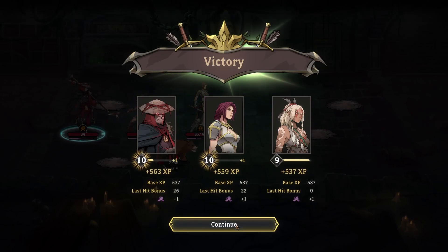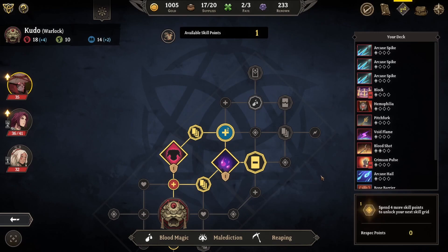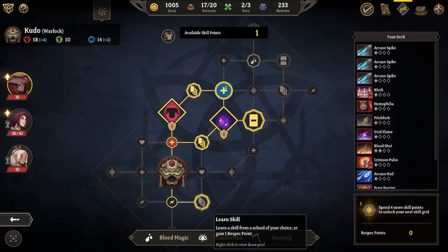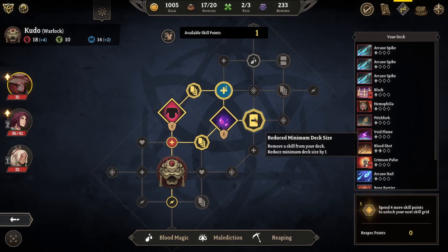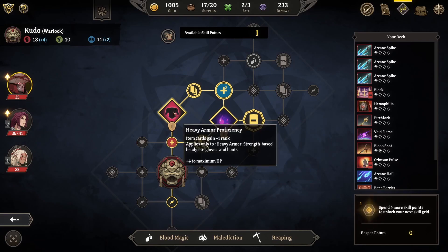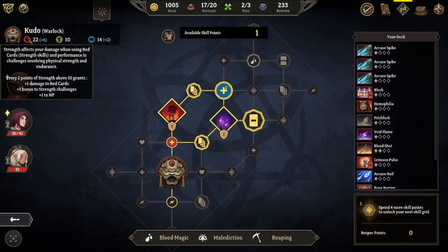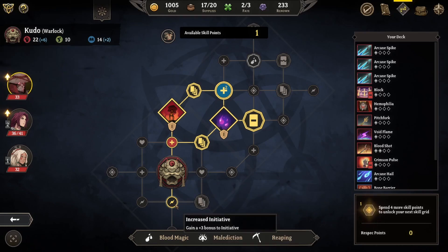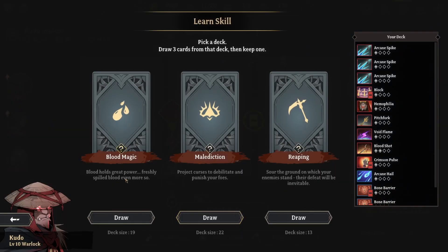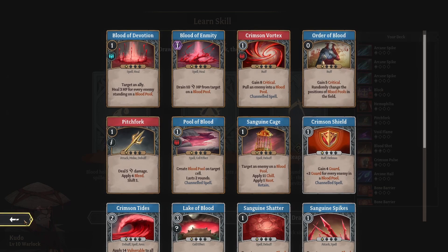Plated belt - plus one to strength base challenge. What can we grab here? We can learn a new skill, boost some card values, and add an additional skill point. We already got our anatomical knowledge. I think we actually just want the raw strength because this just gives us more damage on the card. We already have the initiative and we want to learn a new skill.